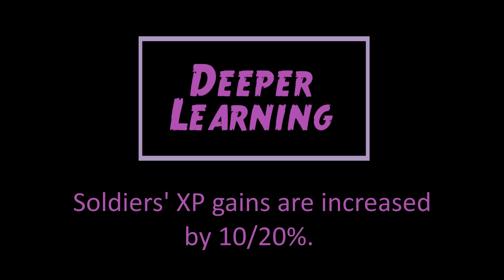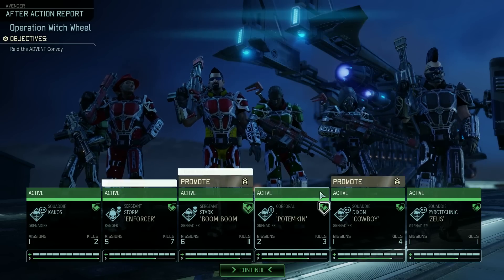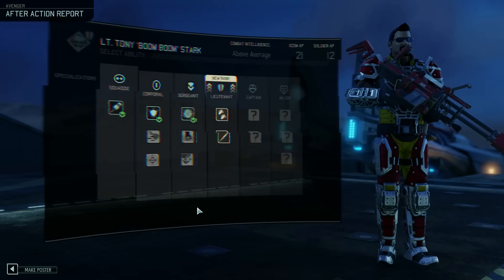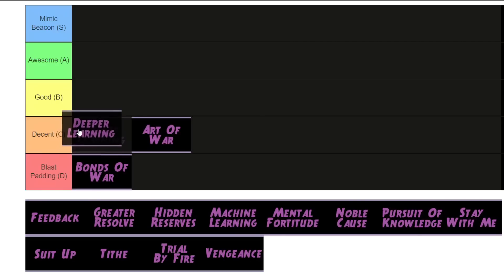Deeper Learning one and two — these ones increase your soldiers' XP gains by 10% and 20% respectively. XP is a great thing to have, and obviously the 20% is substantially more useful than the 10%. But once again, this is an order where you want to get it early to make the most use of it — getting it later in the game makes it much less helpful. So I'll say this one is good.